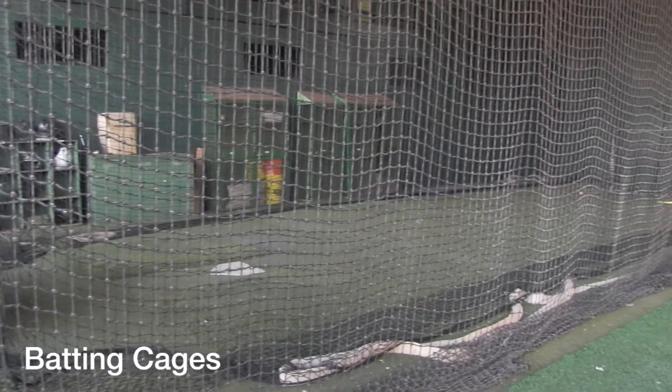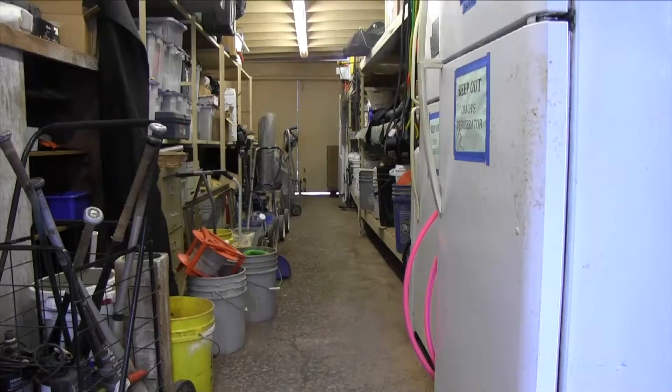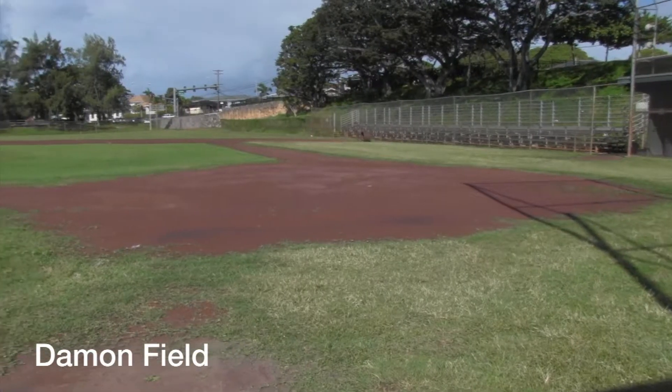At the baseball field, you can improve your game by hitting against the machines in the cages. It has turf, and there is a lot of equipment you can use if you don't have your own, like balls, bats, helmets, and batting tees, which help you stay back on your hitting. All of these will help you with your game.